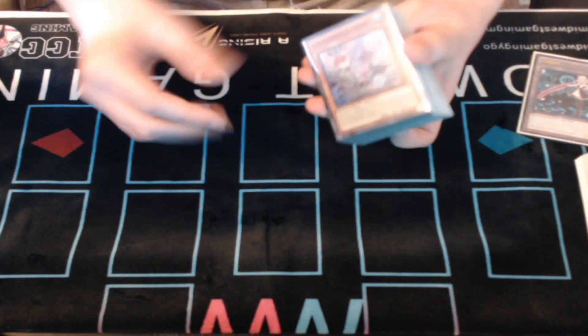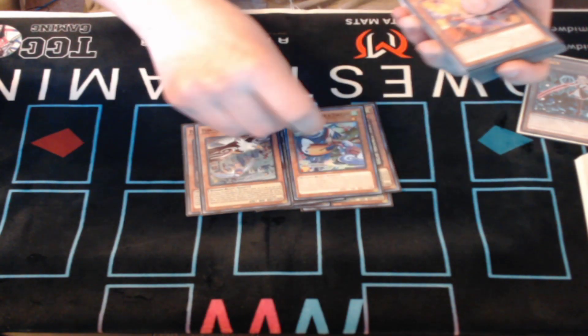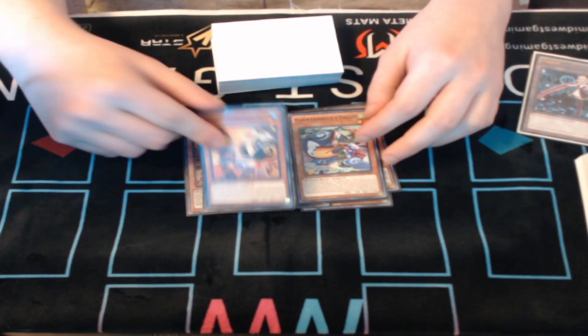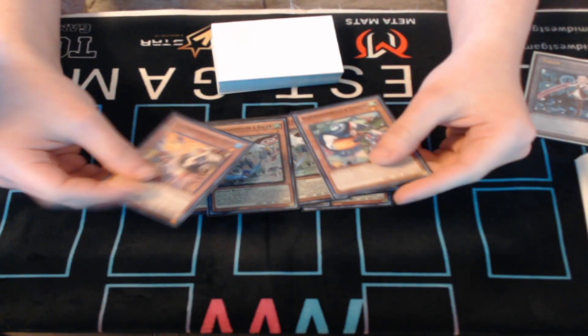Going right into the deck profile: I play 40 cards obviously, 3 Robin, 3 Eagle — standard — 1 Toucan standard, 1 Ostrich. Eagle and Robin are obviously the better birds.